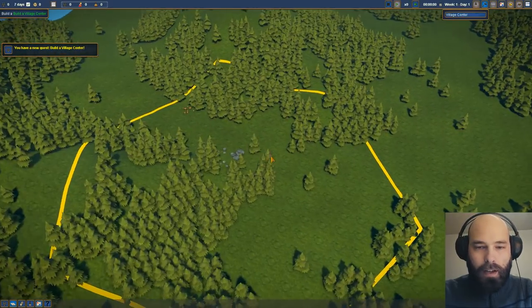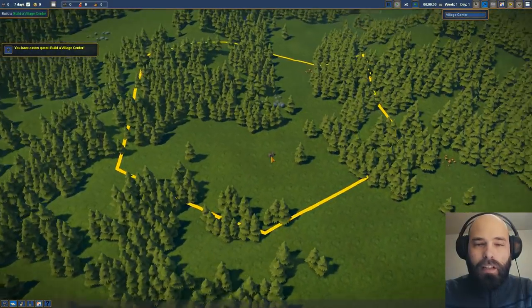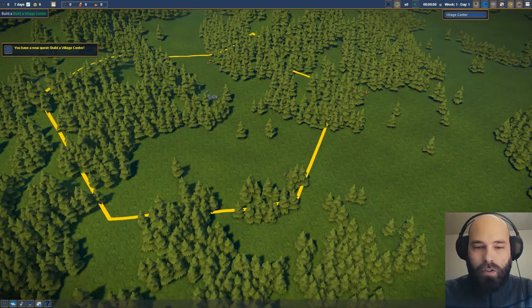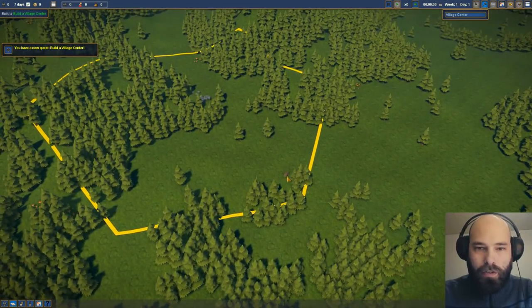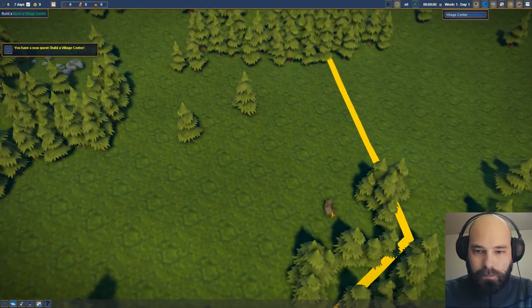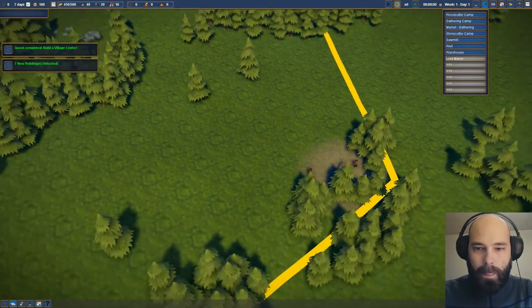The village center is basically the center of your village. It's where all the new characters that come in will join your village. So let's put it somewhere relatively flexible. I'm going to build a marketplace around this. Let's actually build it right there. Fantastic.